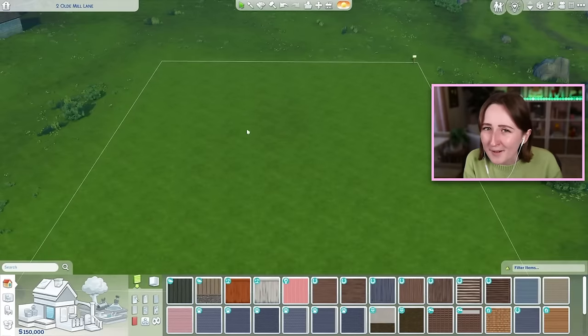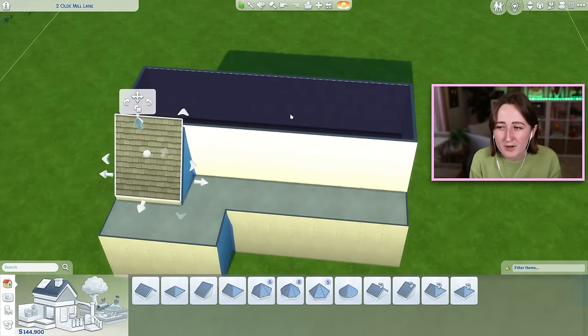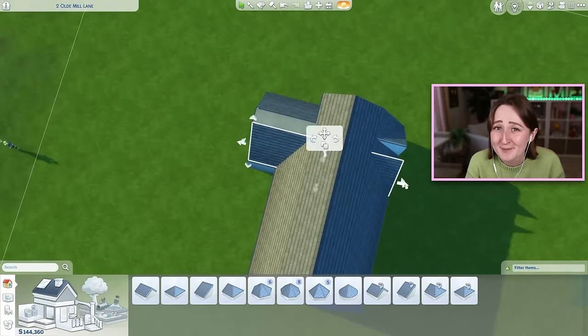I've been playing the Not So Berry challenge over on my Twitch channel, which is a 10 generation color-themed legacy challenge. I'm currently on the green generation, so I needed to make a house that was all green everywhere, which in comparison to most of the other Not So Berry houses I've built is actually not that chaotic.